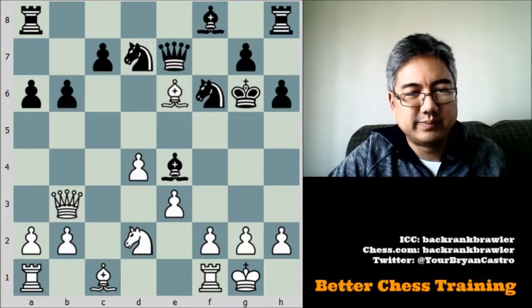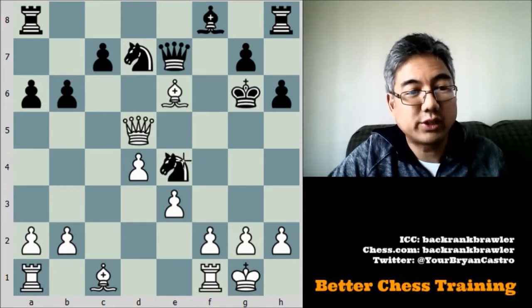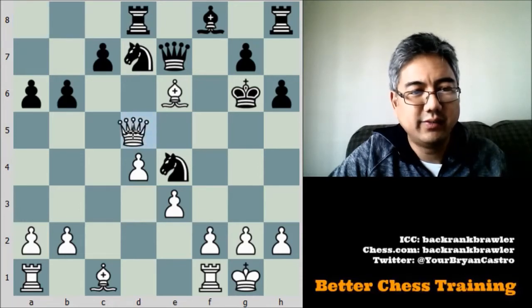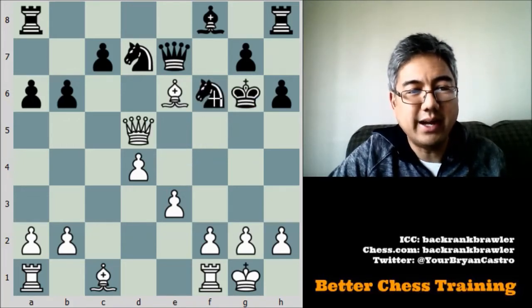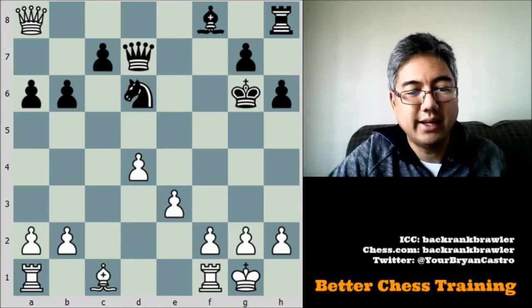He played knight takes e4, I take back, then queen to d5 forks his knight and his rook. He has two main options: if he moves his rook, I take with check; if he brings his knight back, I can play queen to f5 mate, or if he moves it to d6, I take that knight first and if he takes with the queen I take the rook and I'm ahead quite a bit of material.